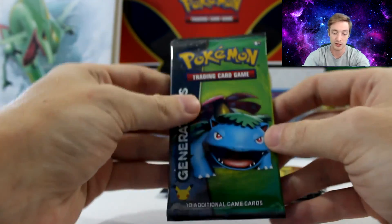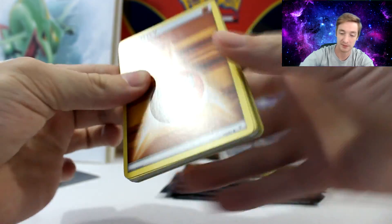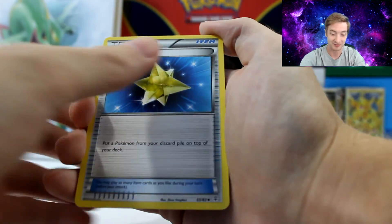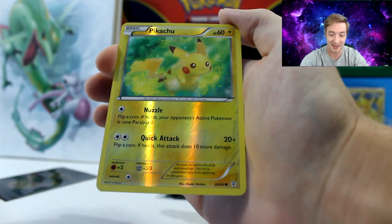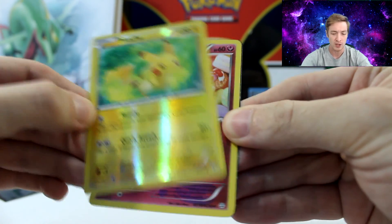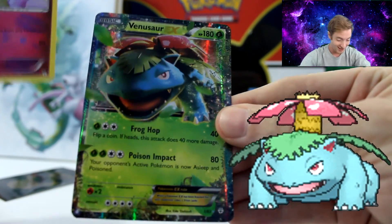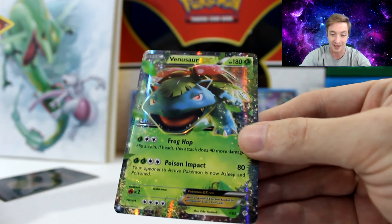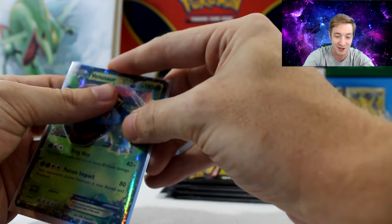Let's get the Venusaur pack out. A Chikorita, a Max Revive, an Olympia, a Fighting Energy, a Diglett, another Magmar, another Zubat, and a Reverse Holo Pikachu to go with our Full Art Pikachu. And the last big card — hashtag believe — it's a Swirlix. And the last card is — holy crap — it's a Venusaur EX! I didn't even know that would be there. That's super cool — a Venusaur EX.